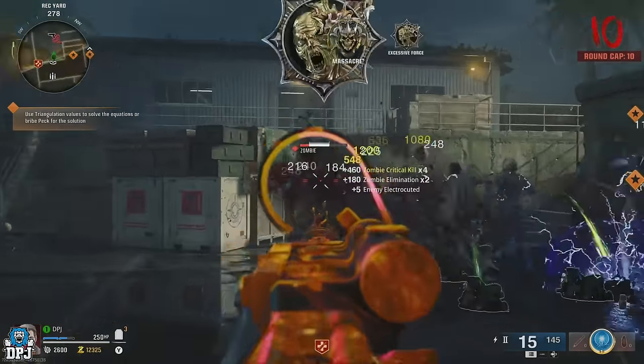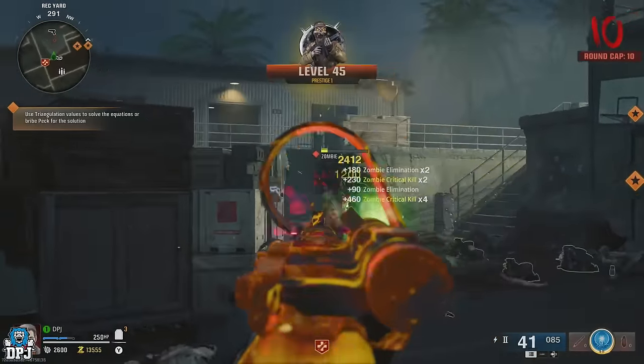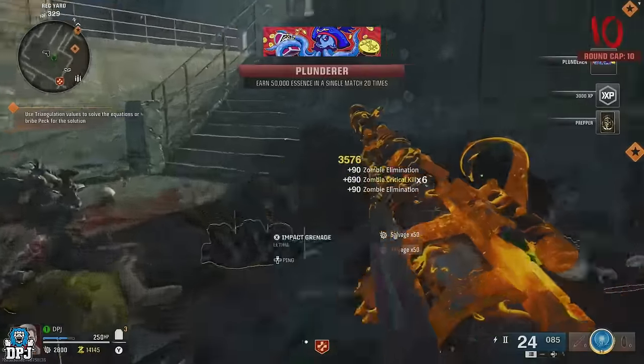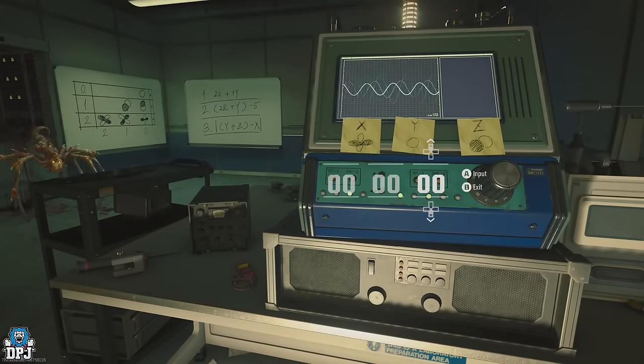The best part about this is the fact we are on directed mode, which means the round is capped so the zombies don't get any tougher, meaning you can use and abuse this for as long as you like. It isn't the fastest method out there in regards to XP glitches, but it's one anyone can do — super easy and as a solo player with no faffing about, it's one of the better ones.